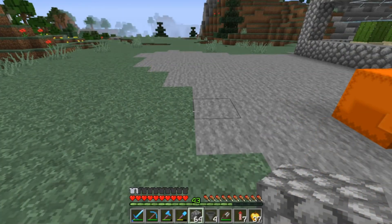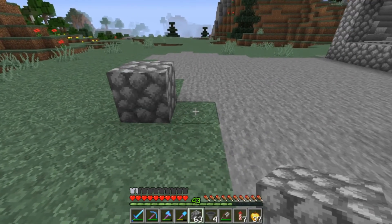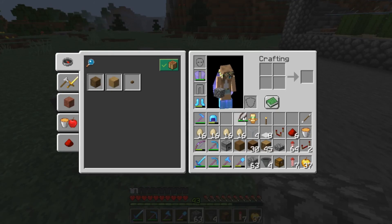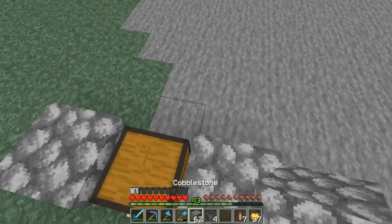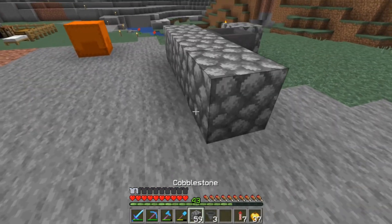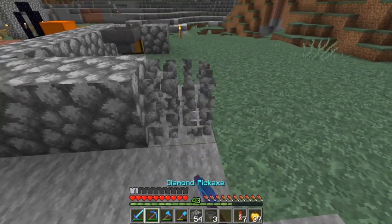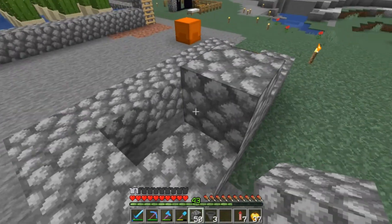What you're going to want to do for this chicken farm is make a three by six platform, and you're going to want to put a chest here in the middle. Then we're going to put a hopper into the back of it and then bring this out by six — four, five, six — and then bring that in. That is one too many, so we're going to bring this in and fill that in.